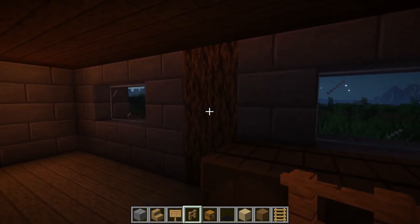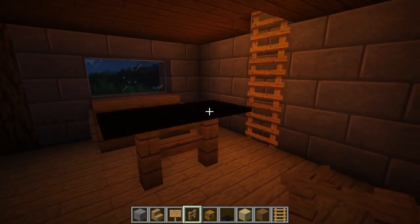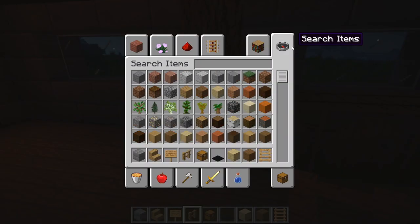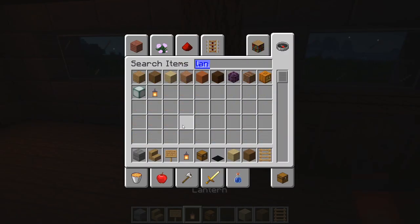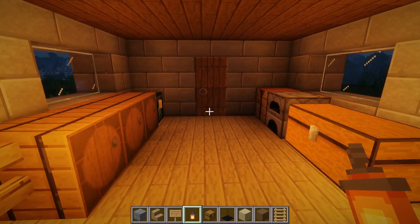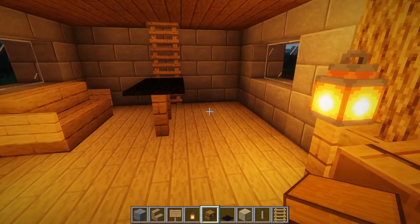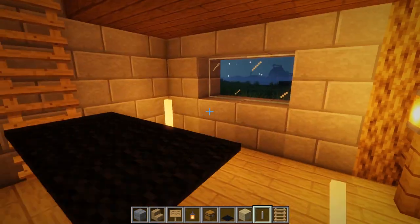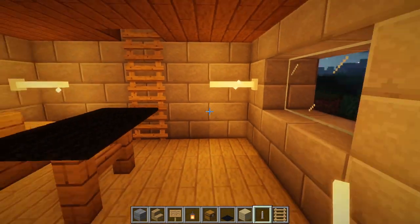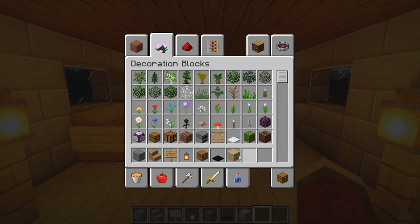In the middle of the room, place a wooden fence and then grab a lantern and place it on each fence post so they light up the middle of the house as you walk in. You can also use some end rods on one of the corners or going out of the wall from both sides to add a little more light. Do the same on this side to light up the house on the inside.